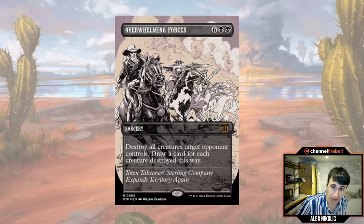Overwhelming Forces is a very powerful but very expensive card — six black black as a sorcery. It destroys all creatures target opponent controls and you draw a card for each creature slain. I played this yesterday in a black-green grindy slow deck. Getting to eight mana wasn't difficult with some ramp from those green commons and uncommons. I don't think eight mana is untenable in this set at all, so don't be too afraid to put really good eight and seven drops in your deck — they're pretty castable.